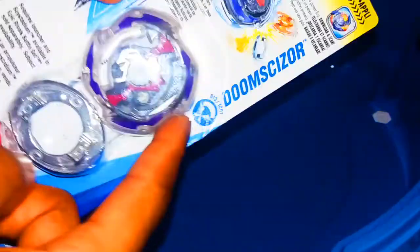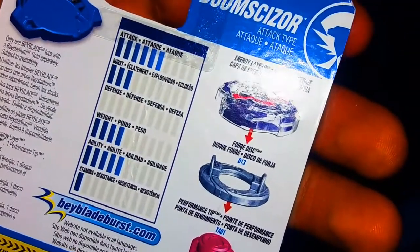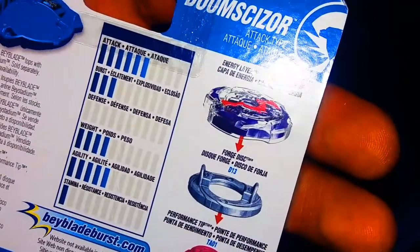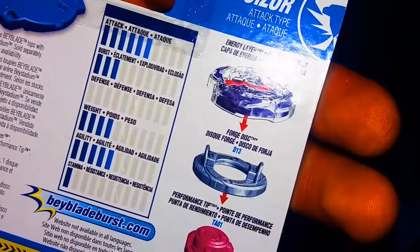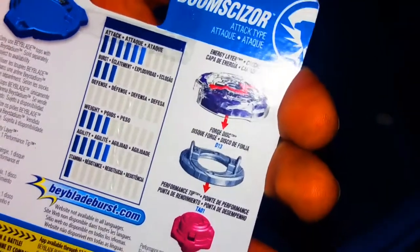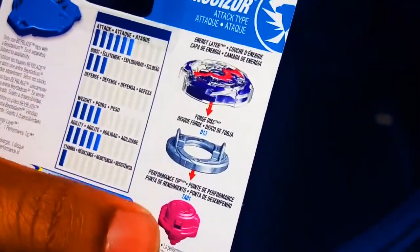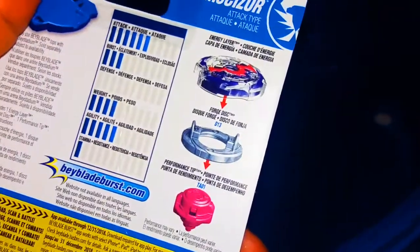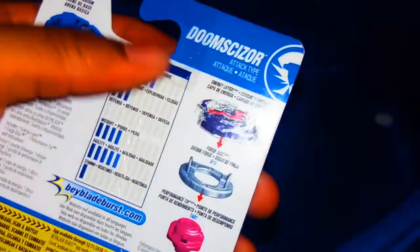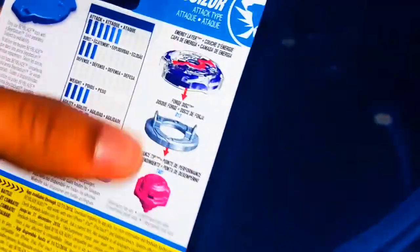In the app it actually says it is an Oval of Sal, so this will be the same. And if you're wondering about stats — Attack, Burst, Defense None, Weight, Agility, and Stamina actually has one. That's a surprising thing. The Oval of Sal, and I can close in on them. This is the same disc tip, and somehow it has one more stamina. Crazy. Those are the suggested numbers and layers, whatever you want to call them.